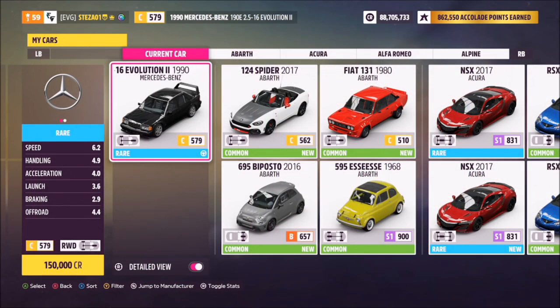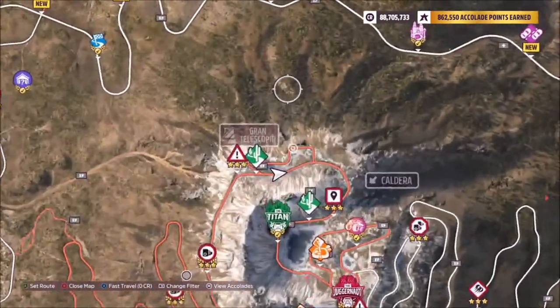First off, you want to pick out a Mercedes-Benz. Make sure you pick it from the Mercedes-Benz part of the category and not the AMG section, which is just before it. I went for the 190E, but you can use whichever one you want as long as it's a Mercedes-Benz.